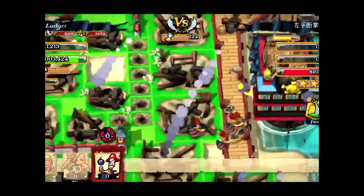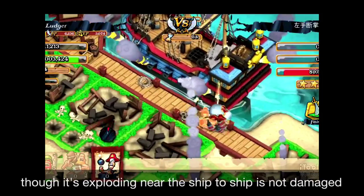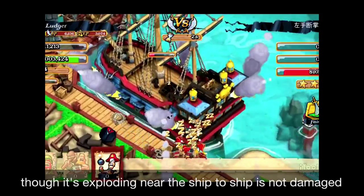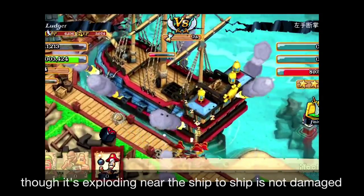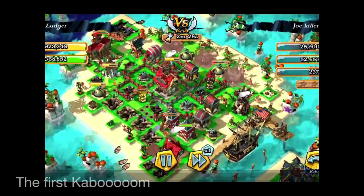Look at this ship — you can see that the Kaboom skill activated just now, which was a huge explosion, but the ship has no damage at all. Anyway, I have made this expensive upgrade called Kaboom, so let's try to check it out one more time to see whether it's really useless or not.